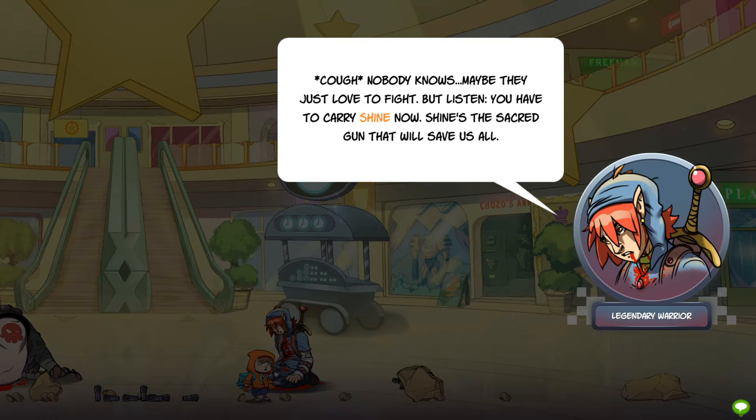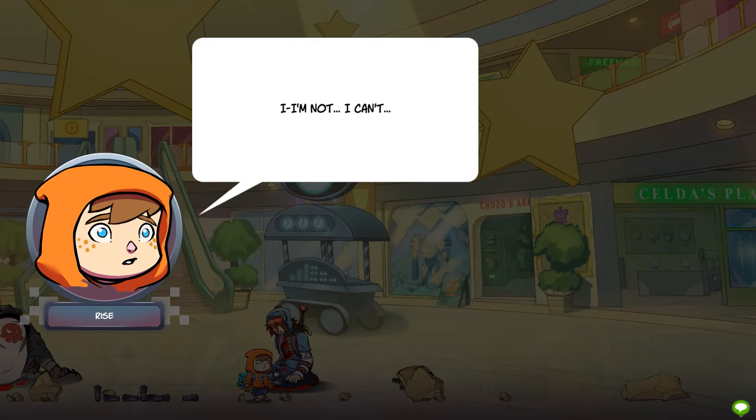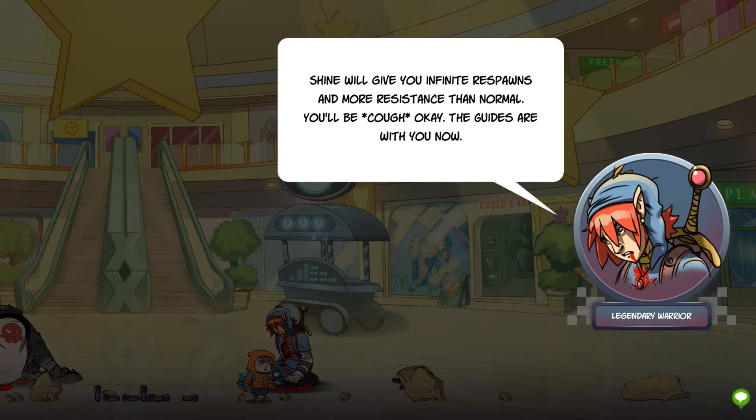Maybe they just left to fight. Keep calm and don't panic. We have to carry Shine now. Shine's the sacred gun to save us all. Just take a rise — Shine is yours now. Look around, buddy. There's no one left. Yet you brave, Lord of Game Earth. Just take Shine to our cave and he'll know what to do. Shine will give you infinite respawns — more respawns and more resistance than normal. Okay, you've got some new now.